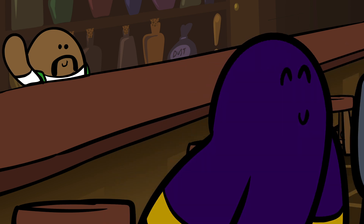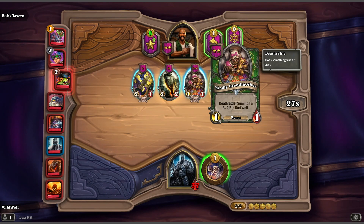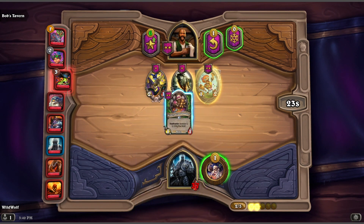Look who it is — Bartender Bob. He believes in flat rate pricing, so recruiting a minion costs three gold coins. You start out with three gold coins, and you'll get one more gold coin each round, just like mana in regular Hearthstone.